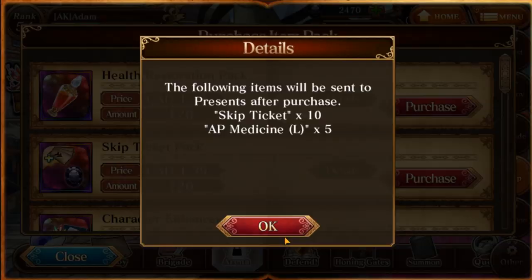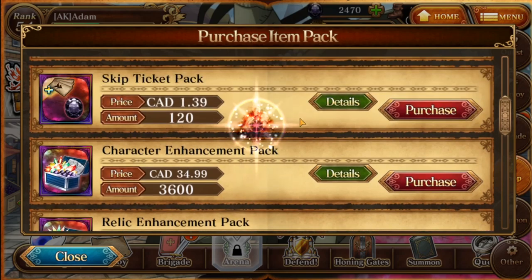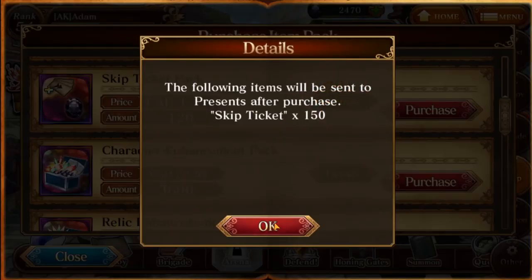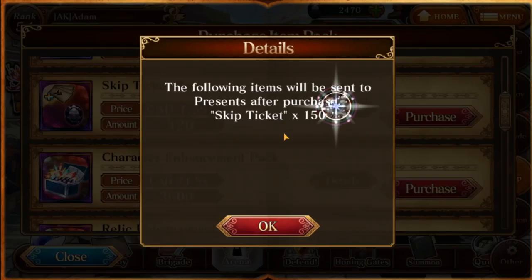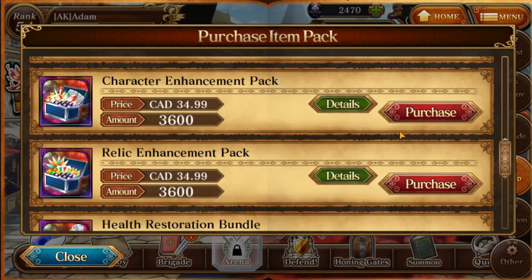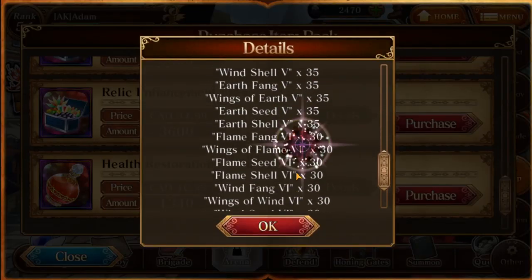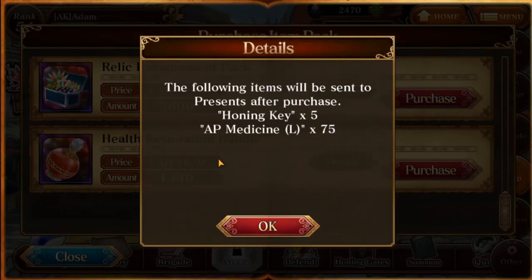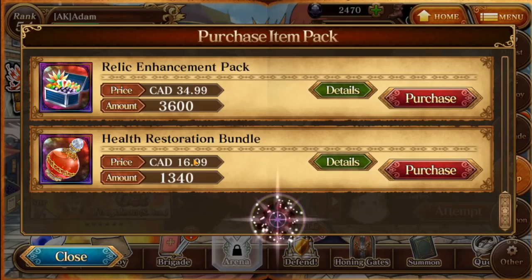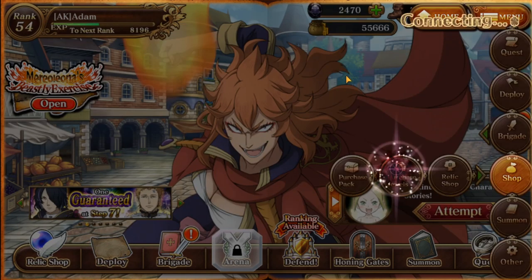There's a pack that gives you 10 skip tickets and 5 AP medicine. There's this skip ticket pack — you've got to always refresh this, these packs always change. This one gives you 180 black jewels and 150 skip tickets, but it just doesn't say the black jewel part for some reason. There are character enhancement packs with lots of skip tickets — like 300. Honestly, if I had the money, I would buy these. There's also a health restoration pack that gives 75 AP medicine and five honing keys — probably $11 American.